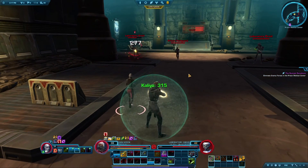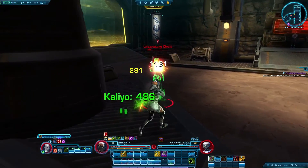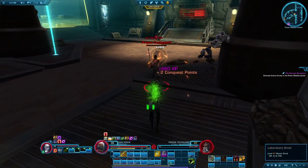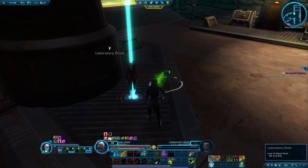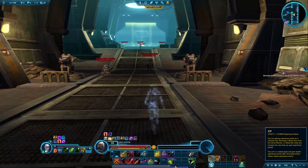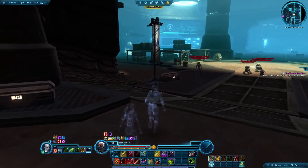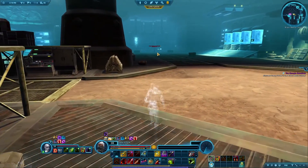Some laboratory droids, we'll take them out. There's a bonus here - we're getting good. There are no bonus objectives. How are we going here? I'm getting closer, closer to leveling up. They're level 41, so we're still good. What we need is in this area.